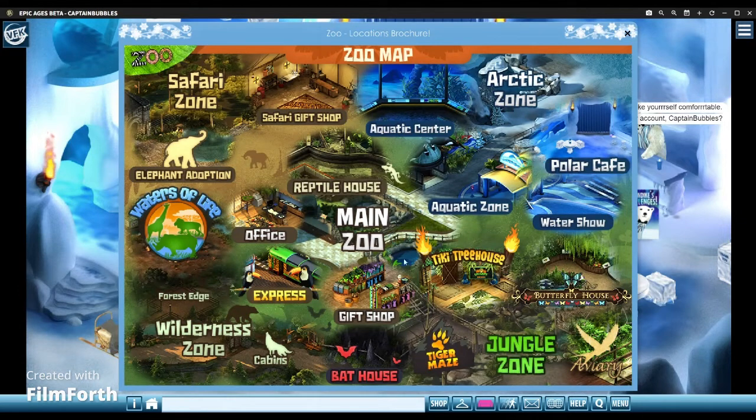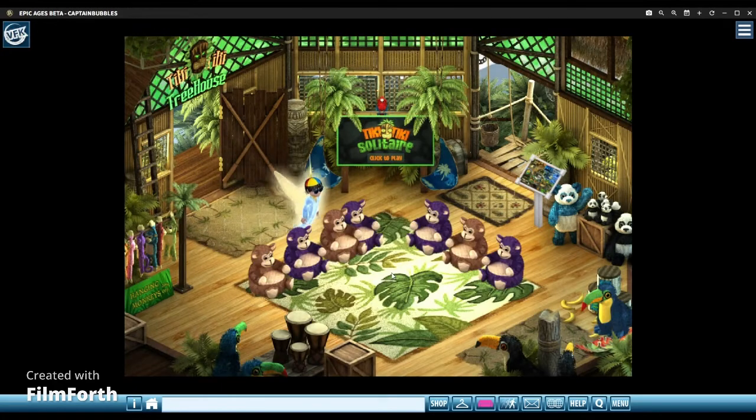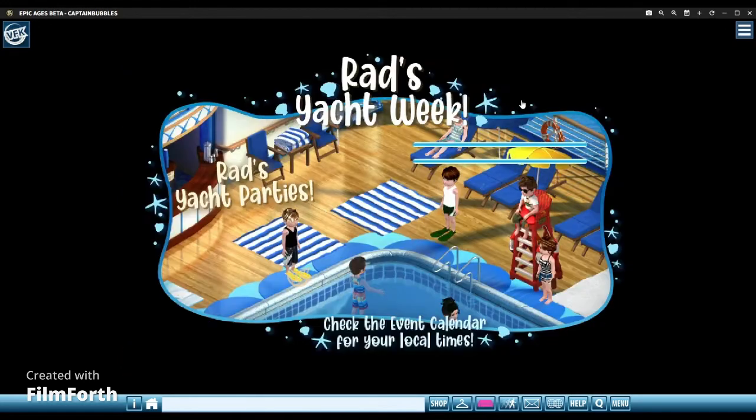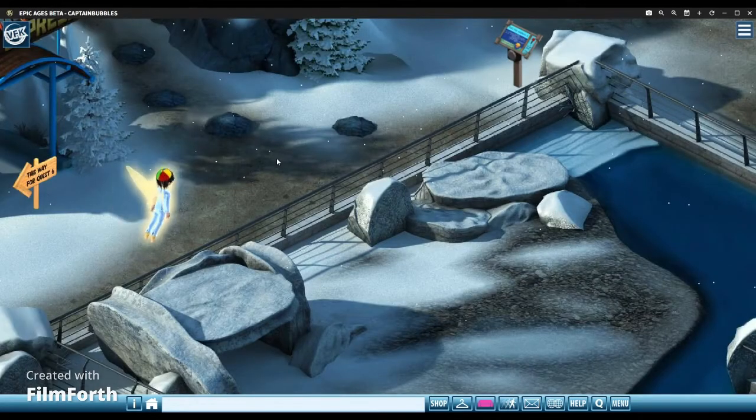There's actually a store by the tree house. There's a water show with dolphins and stuff. The reptile house, safari gift shop. At least some of this is all new to me. When I came back, I would always hang out in those rooms a little bit. A lot of these rooms are not like my favorites as you guys can tell.